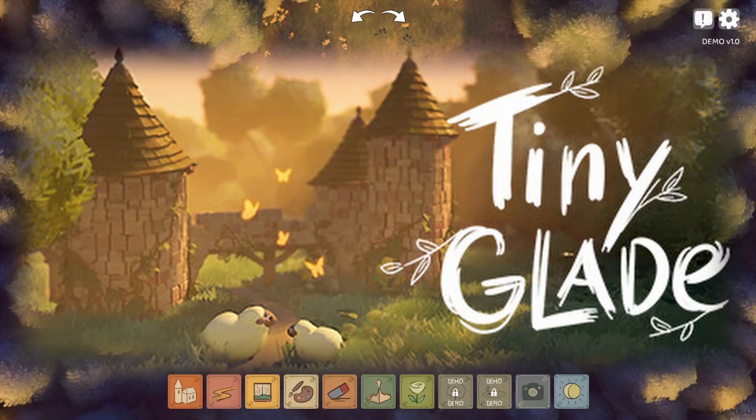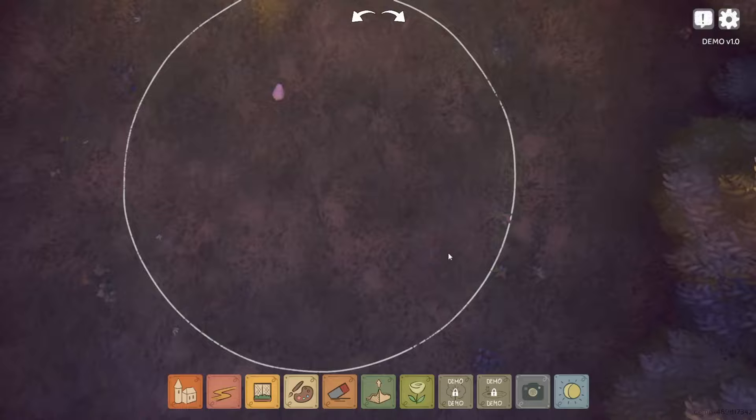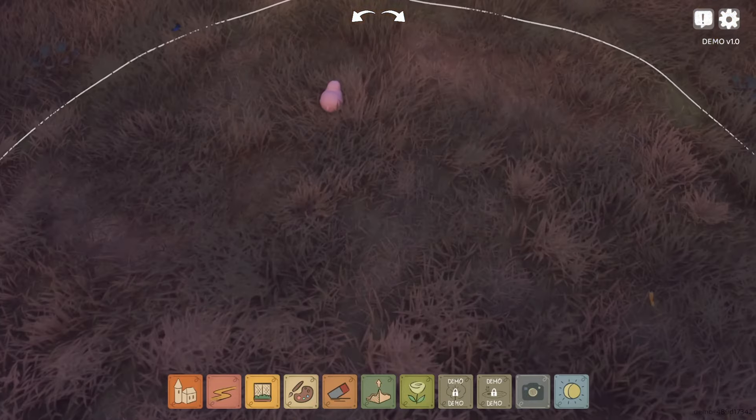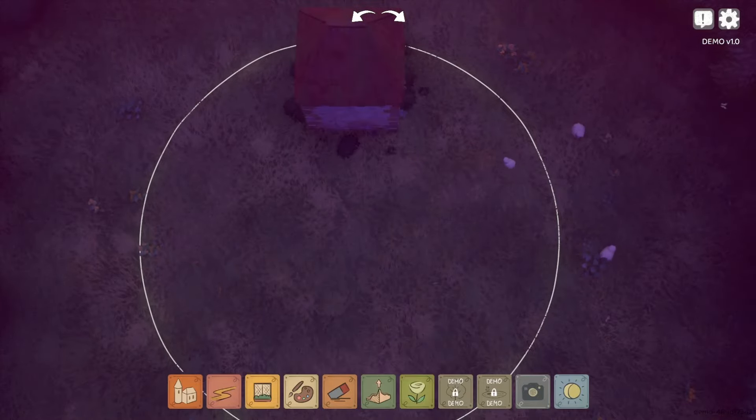The Tiny Glade demo is live, so now we have to answer the burning question: can we make a tiny town in Tiny Glade? As you can see, the circle that we have in the demo is pretty small. And yes, we can pet the sheep — so I feel like we should start with a few buildings.